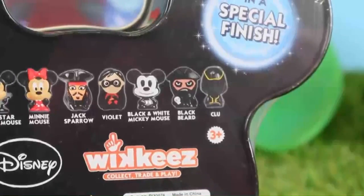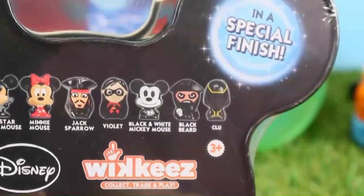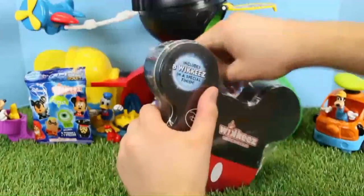Blackbeard — I wouldn't even think they'd have him. They have all kinds of characters. And Violet too. There are over 50 to collect. This is awesome — alright, let's get this open.